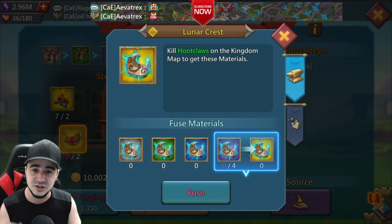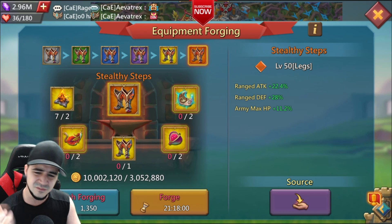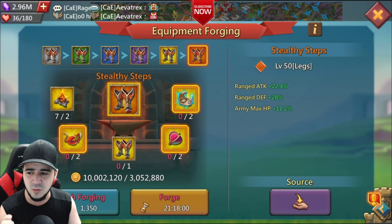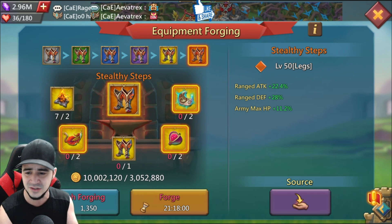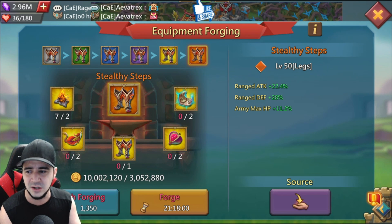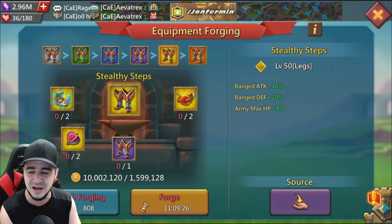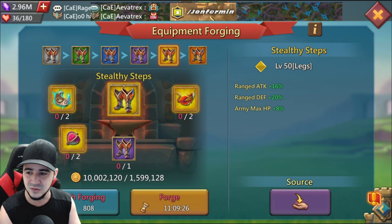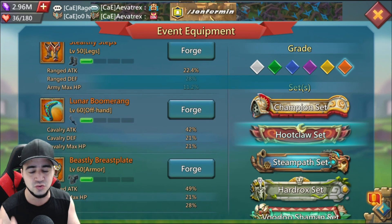Next we have the Stealthy Steps. This one is not free to play — it requires two of the rare items — and the stats are lackluster. The comparable item would be the dragon talon boots, which are definitely better stat-wise. Honestly, this is probably not something a lot of people are going to use. This is the mid-tier item and it's probably just never going to be built.